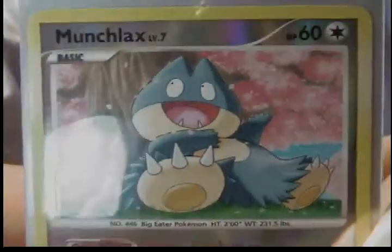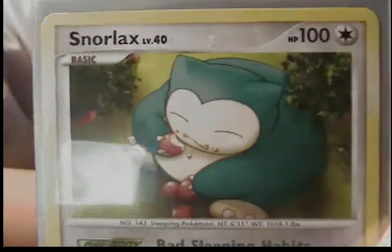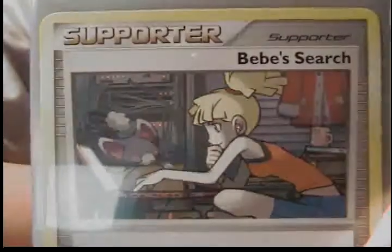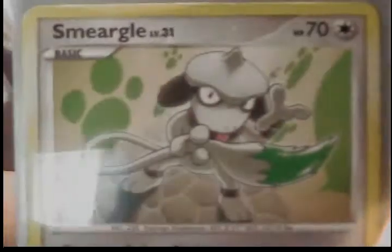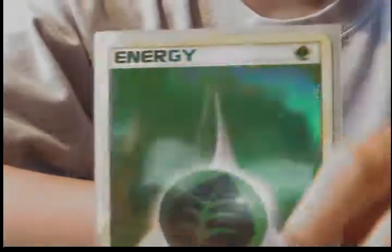Munchlax — this is not from Rising Rivals, this is from Majestic Dawn, I believe. I'll tell you when it's not from Rising Rivals. Snorlax. Maybe I search. Smiragol, which is from Secret Wonders. The Swirl. Hollow Drass Energy — this is not from Rising Rivals.